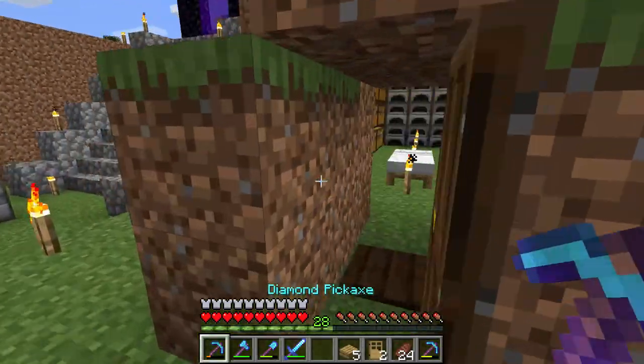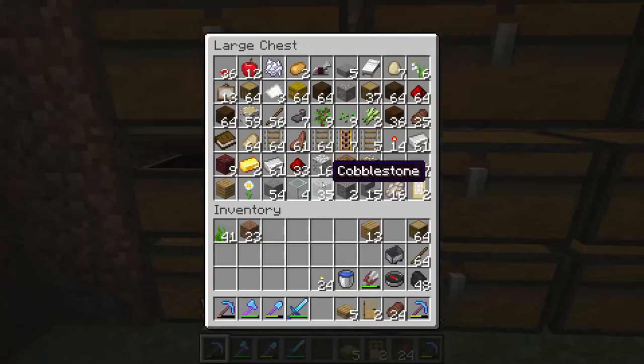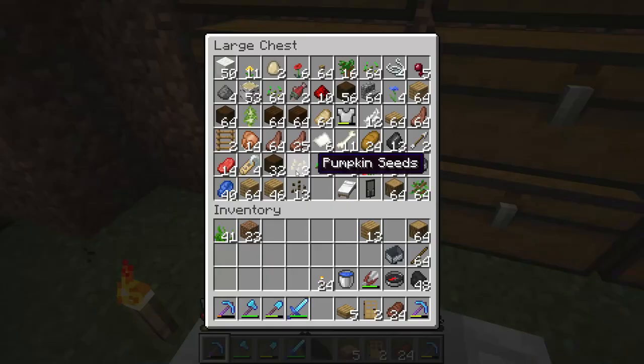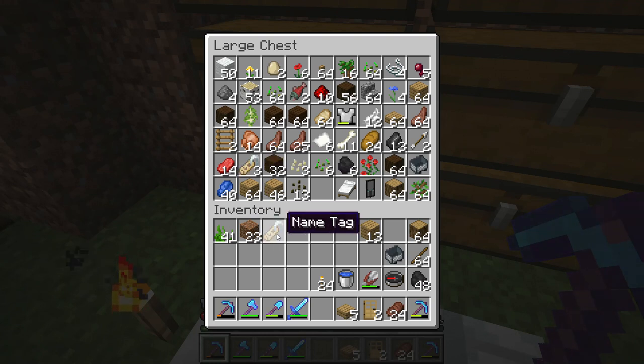To give the dog a name you need to have a name tag. I have collected a few name tags. They look like this. You can find them around the world — you cannot craft this item.